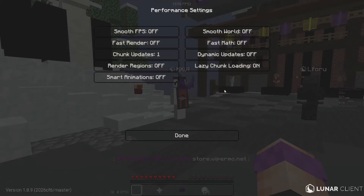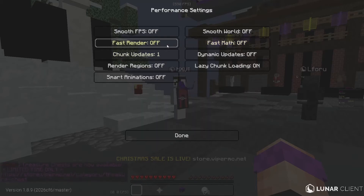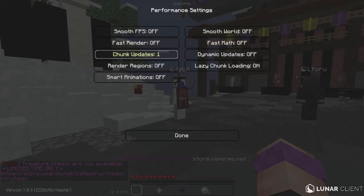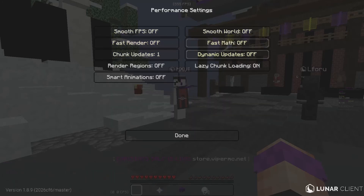Go to Performance — this is where most people mess up and get confused. Fast render and fast math obviously do increase your FPS. But for me, when I'm getting over a thousand FPS and I have these on, it causes encoding lag — which is the issue shown at the beginning. These settings make my FPS go so high that my GPU can't handle encoding it. So just turn fast render and fast math off. If you're still having issues after turning these off, turn smooth FPS and smooth world on — these stabilize your FPS and keep it lower.